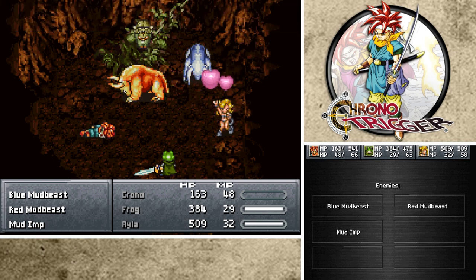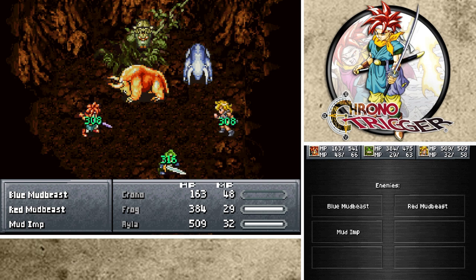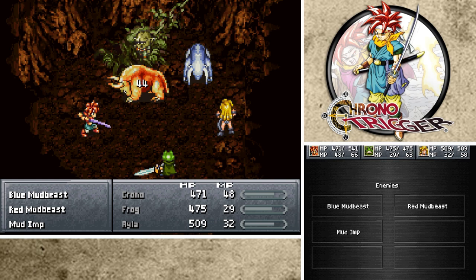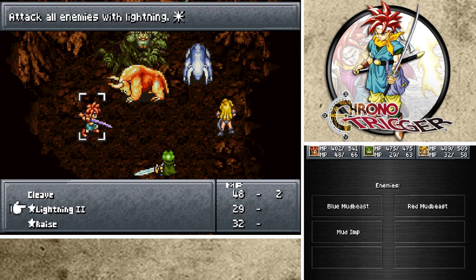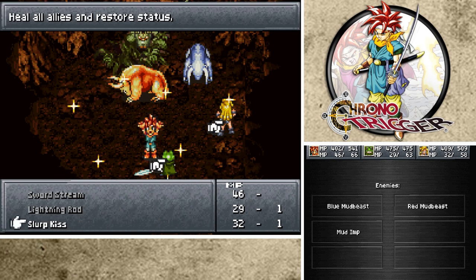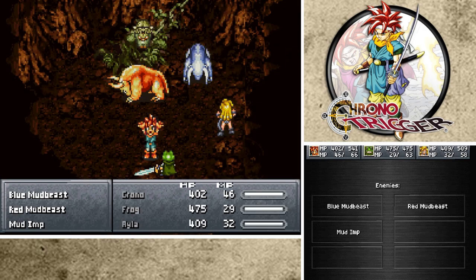Still haven't killed any of them - wow. Let's go with Slurp Kiss again, because Crono's already down to 160. This guy gets hit all the time - they're always attacking him. Just going after Crono non-stop. Wait, why did he hit his own monster? That's weird. Okay, that's odd. I wonder if I should just be going for the Mud Imp - maybe I have to attack the Mud Imp to win this?